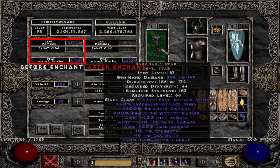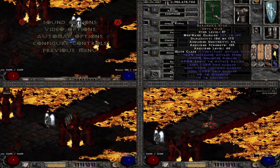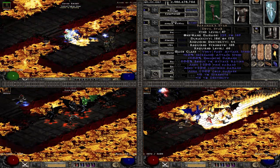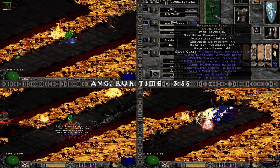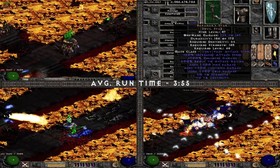Baranar — I hoped this would be a perfect representation of how well additional damage scales with the built-in attack speed of Zeal. The extra triple elemental damage — fire, lightning, and cold — was interesting. Results were pretty decent: 3 minutes 55 average runtime, definitely ahead of quite a few other weapons with high physical damage and melee bonuses like crushing blow, deadly strike, and so on.